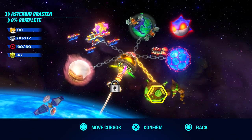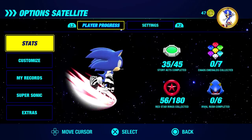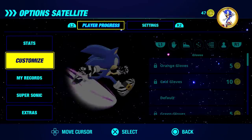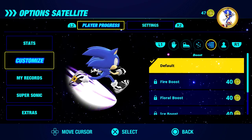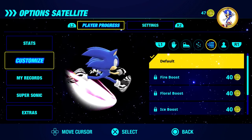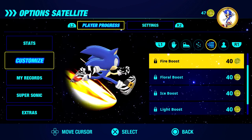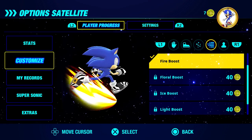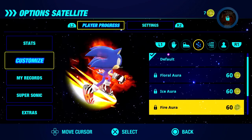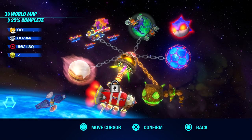Next episode we'll be heading into Asteroid Coaster — that sounds like a lot of fun. For the rest of today's episode we have 47 customizable coins, so hopefully we can get something. We need to collect red star rings to unlock levels in Sonic Simulator for Super Sonic, but we haven't really done that yet — we'll work on it. For right now, we'll go to customize. We have enough for one of these boost effects: fire, floral, ice, light, and dark. I think we'll stick with the fire — it looks really cool. Tails is happy about it. Next up we'll save up for one of the auras. That's going to wrap it up for today's episode — thank you guys so much for watching, I'll see you next time. Bye bye!